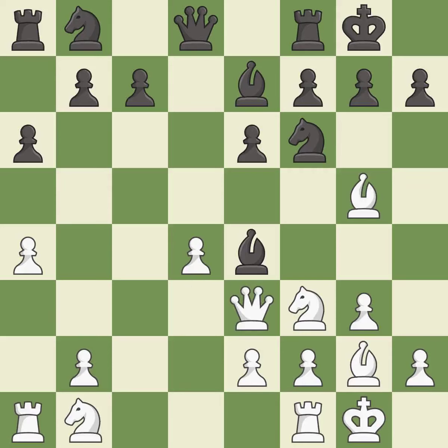This moves the queen to safety. This threatens to win a bishop — it is best. This stops the opponent from being able to win a bishop — it is best. The rooks can see each other now, allowing them to provide mutual defense. It is excellent.